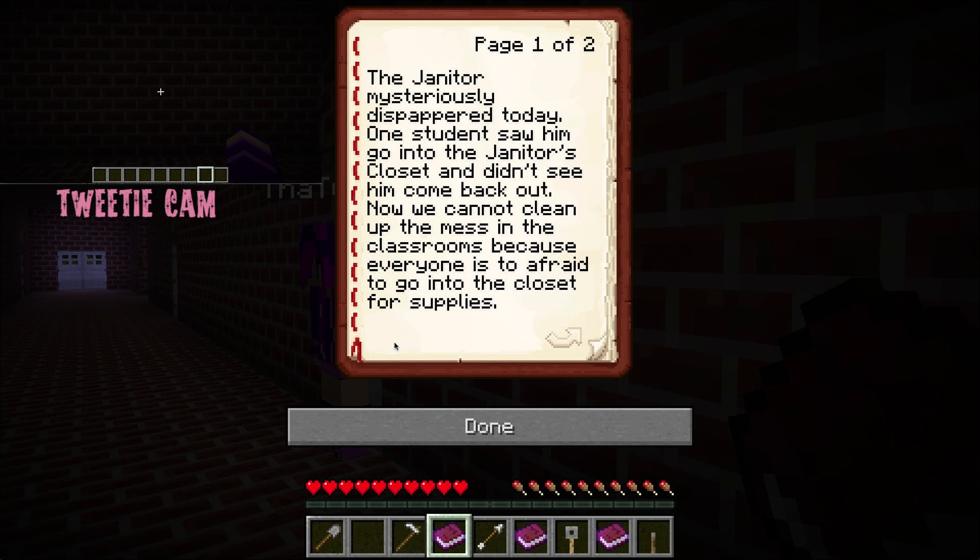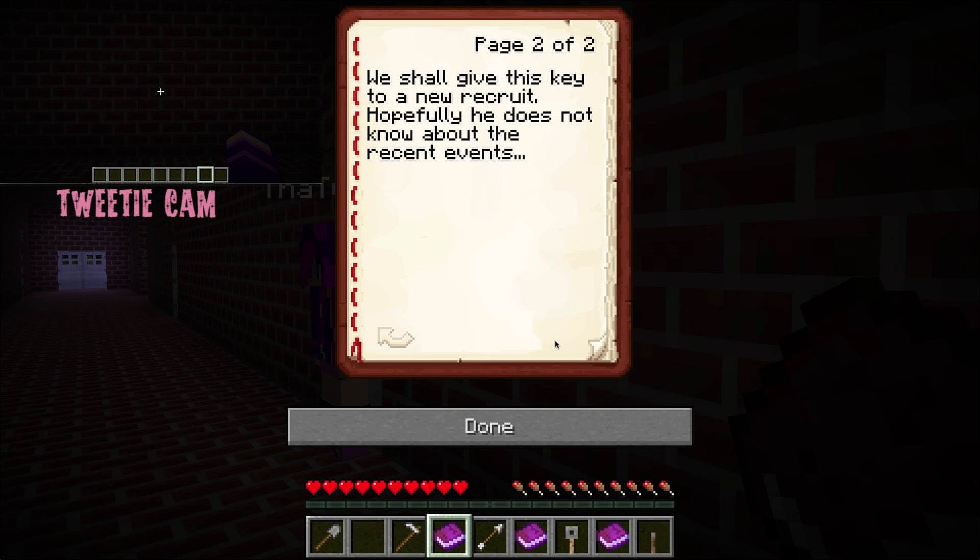I feel like the janitor should have a really creepy voice — like this: 'The janitor mysteriously disappeared today. One student saw him go into the janitor's closet and didn't see him come back out. Now we cannot clean up the mess in the classrooms because everyone is too afraid to go into the closet for supplies. We shall give this key to a new recruit. Hopefully he does not know about recent events.'